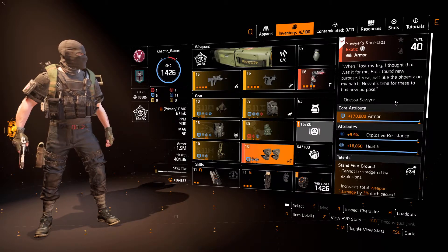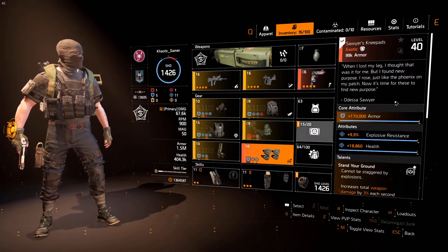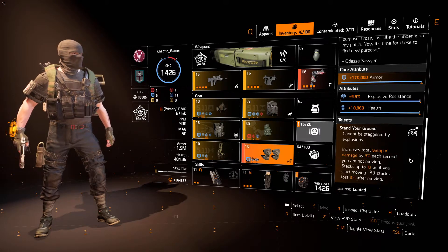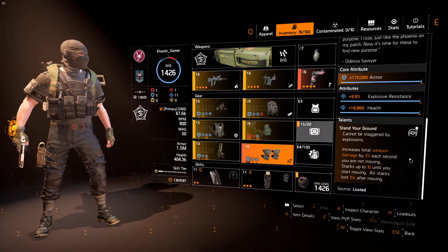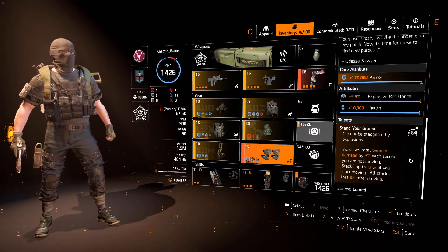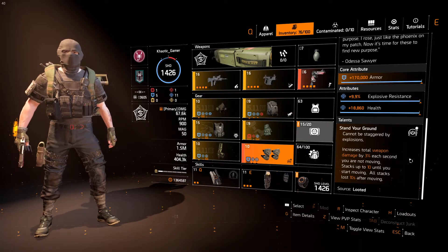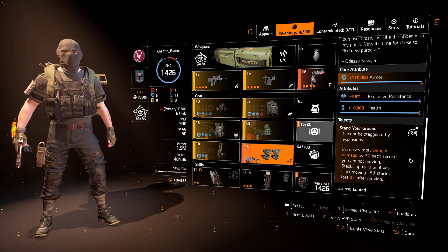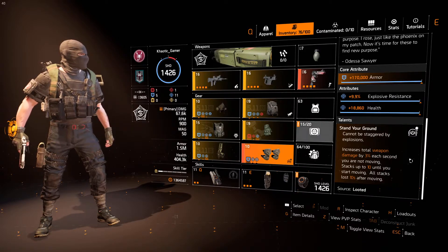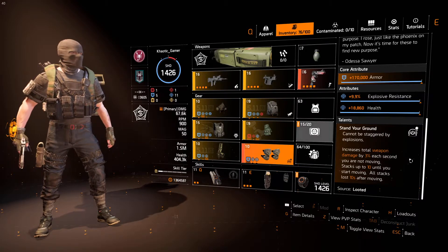The Soyuz Knee Pads are a must in this build — they're brilliant. You get Explosive Resistance and armor; you don't get Hazard Protection from them, but you want them for the talent: Stand Your Ground. Cannot be staggered by explosions, which is brilliant. People hit you with an EMP bomb — don't get staggered. People hit you with a mortar — don't get staggered. You can keep charging through. Also, when you are the Manhunt and you keep maintaining position, you have the ability to boost your damage by another 30% just by staying in one spot. And when you move — say they push you — you've got 10 seconds while moving to maintain that 30% before it goes away.